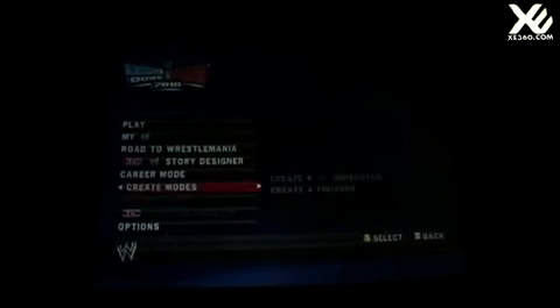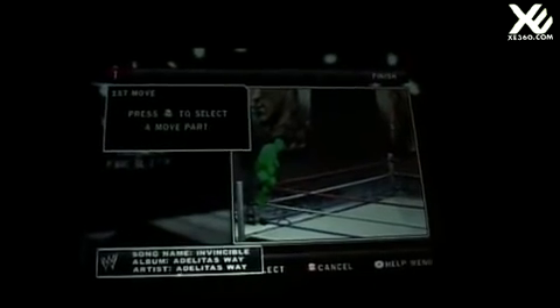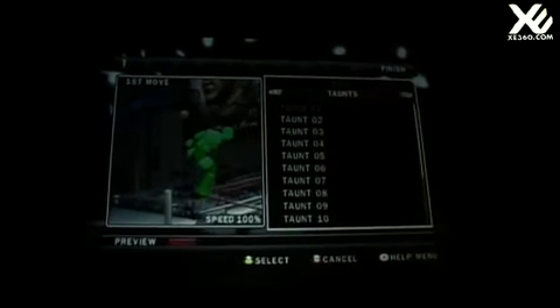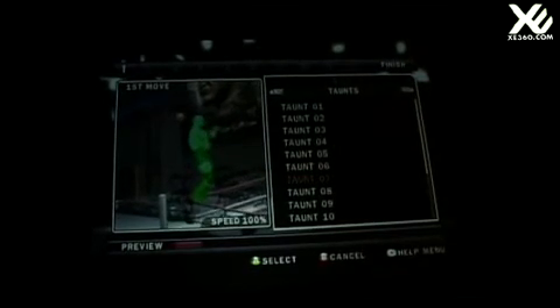Now we're going to show you a feature introduced last year — the Create Finisher — which we've added to quite a bit this year. On top of adding an additional 30% to the front grapple position moves, we've created a brand new position for the Create Finisher. Here we have diving attacks that you can create. You might recognize this interface from last year — it's very easy to use. You can string up to 10 animation parts together to create your move, and you can pick from a lot of different parts.